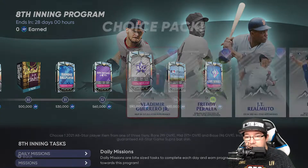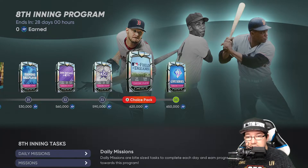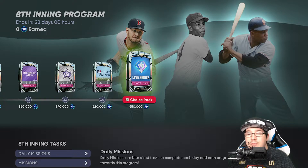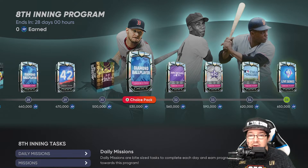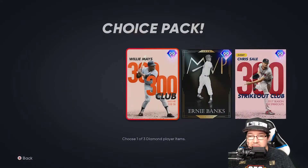At 590, all-star game packs — hopefully you can get Vladimir or Freddy Peralta with those drops. At 620, you're getting a Field of Dreams pack. These are the players in the Field of Dreams. Then at 650, you're getting the 90-plus live series card — last time I got this, I pulled my Trout from it. So you're going to have to get 650,000 XP in 28 days to unlock everything. However, the big thing we're here for is the 8th inning boss at only 350,000 XP.